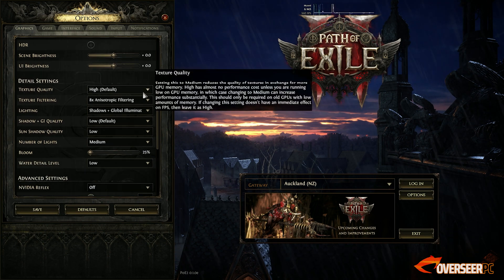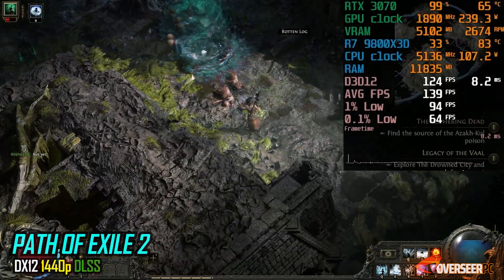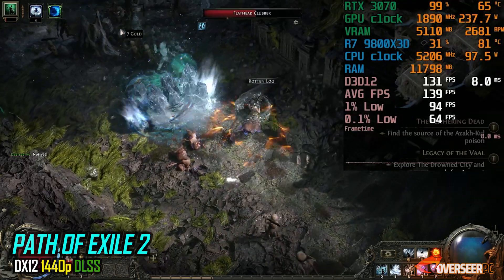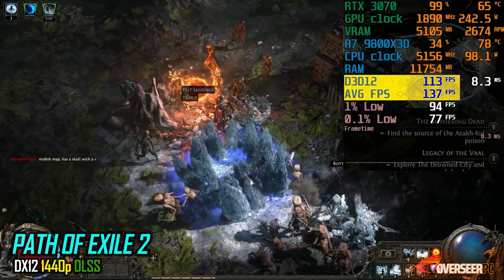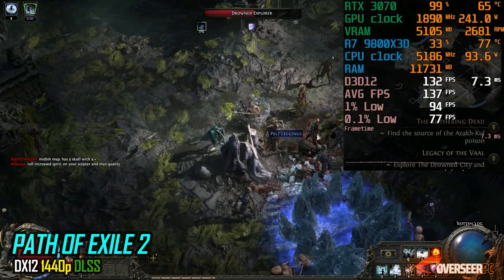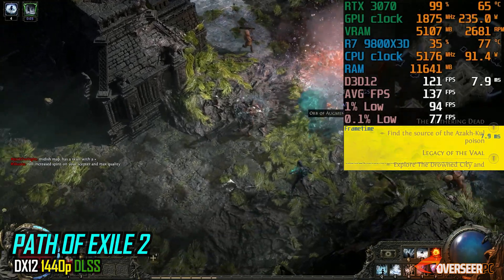In Path of Exile 2, we do see some limitations of the RTX 3070. Despite that, it's still delivering good performance. With DLSS on, you'll hit around 120 FPS even during hectic mob fights and heavy effects. Frame times are stable and the experience is smooth overall.